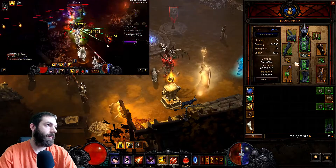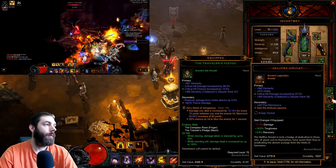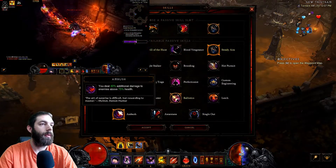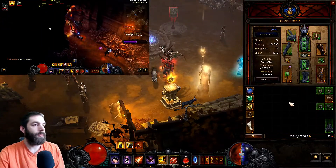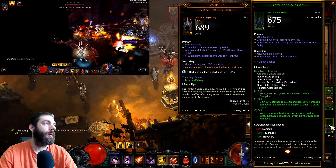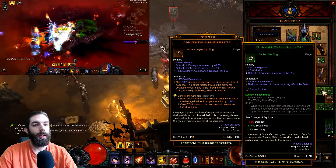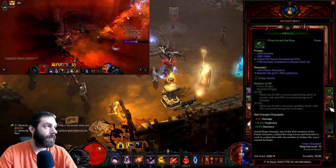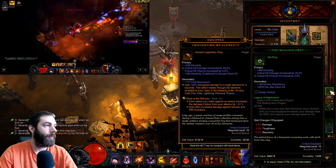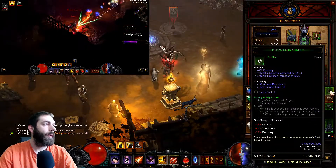The other variation of this build uses Focus and Restraint with a Hellfire Amulet. This Hellfire has Ambush on it — Ambush can be swapped out for Steady Aim, but I think Steady Aim does more damage overall. If it's not Season 16 Season of Grandeur, just swap out Visage of Gunes for the Unhallowed Essence helmet, a Cursed Visage. Something you could try — though I wasn't successful with it — is using Unity of the Undaunted and Wailing Host for the Legacy of Nightmares set, which got a boost to 500% increased damage per ancient. The only piece I was missing was the Wailing Host.